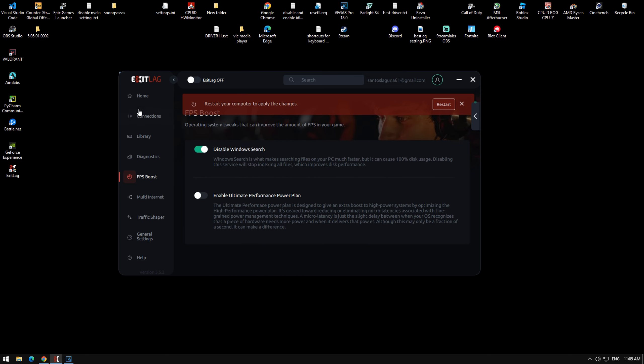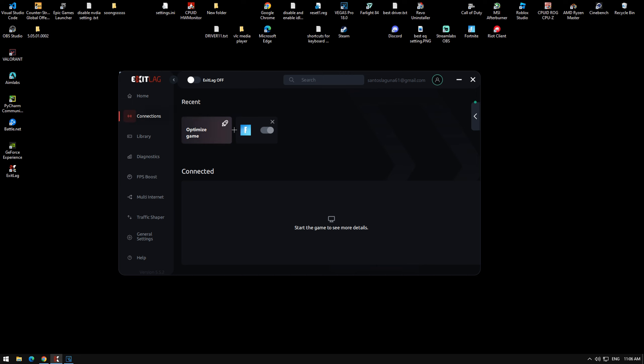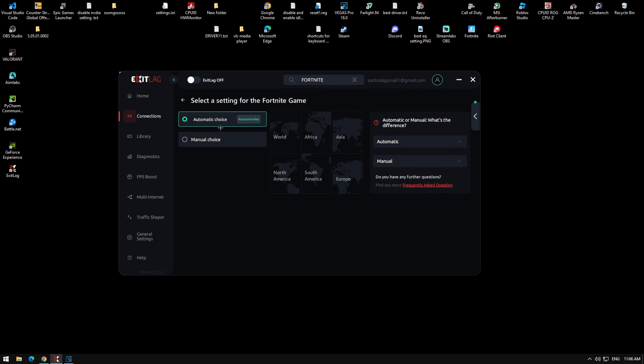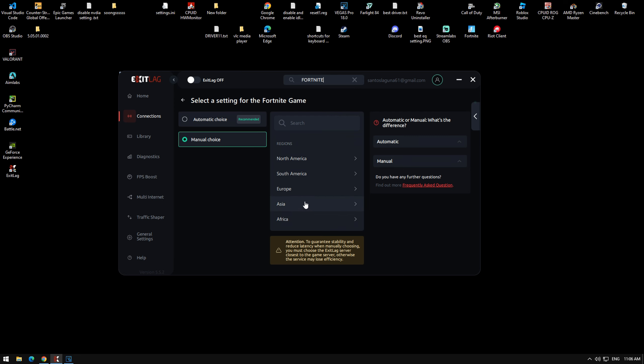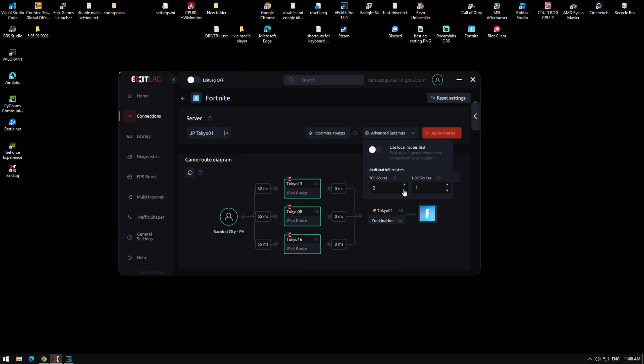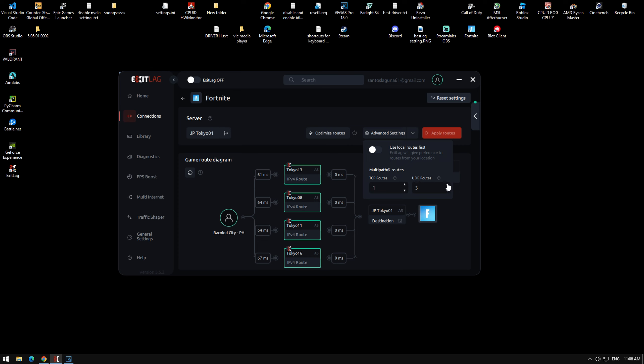After that, go to Connections — it'll be blank for you, so search up Fortnite and select it. Don't choose the automatic choice; if you know the server you're on, go to Manual Choice. For me it's Asia. After clicking your server, go to Advanced Settings where you can see the TCP routes and UDP routes — make sure TCP routes is set to three and UDP is set to one.